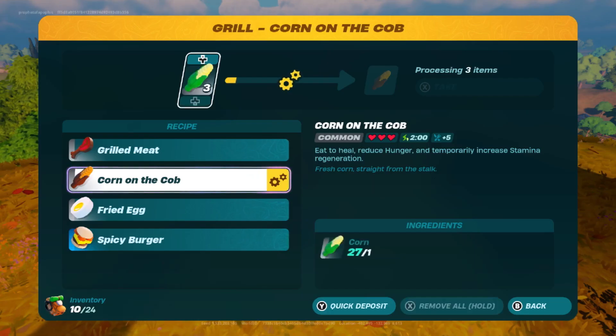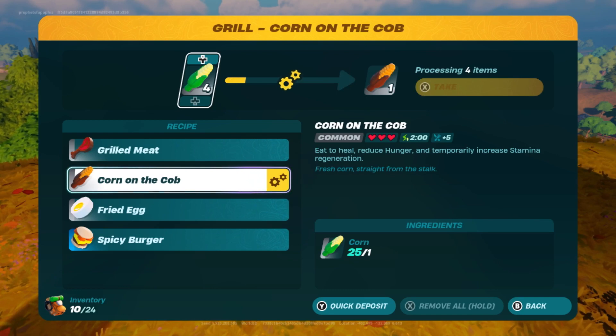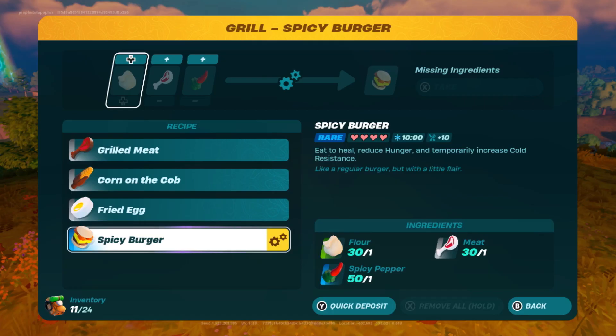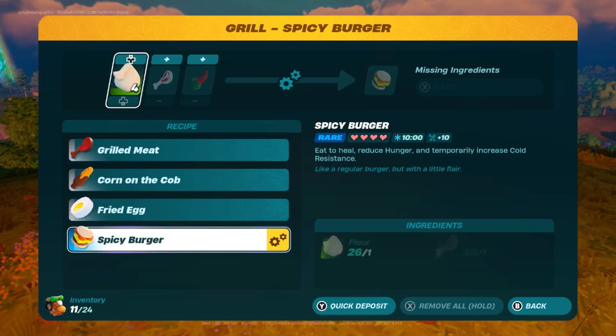Corn on the cob is made from corn, where 1 corn outputs 1 corn on the cob, so a full stack is 30. Corn can be found throughout the grasslands biome, usually growing around other foliage like bushes and pumpkins. You can also find corn from chests in the world, and corn and corn on the cob can be dropped from enemy NPCs. Corn on the cob heals 3 hearts and 5 hunger, as well as provides 2 minutes of increased stamina regeneration, so it is slightly weaker than fried eggs. Corn on the cob takes 2 seconds to consume. This is a good substitution for fried eggs if you are not near chickens, since corn stalks can be more abundant.